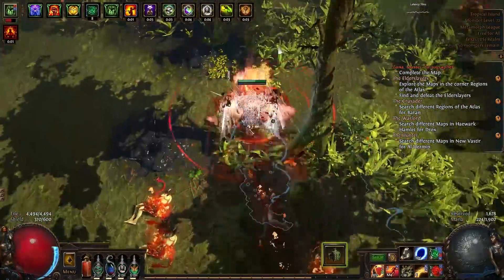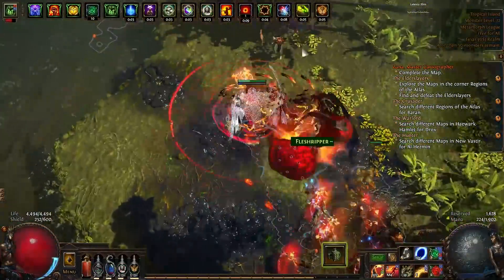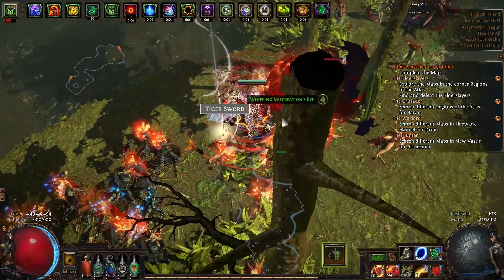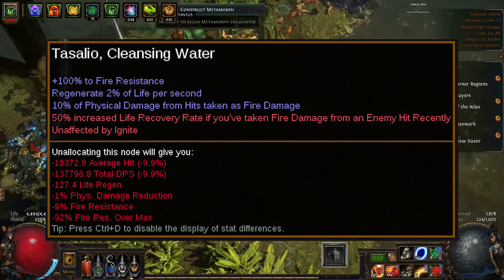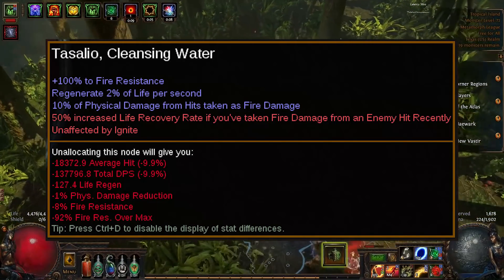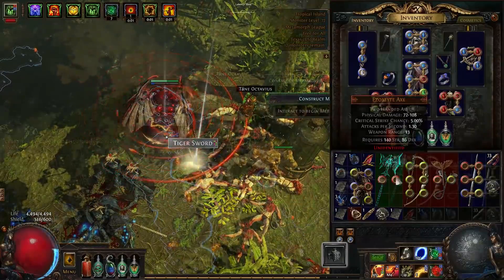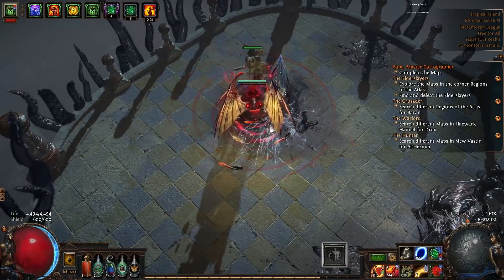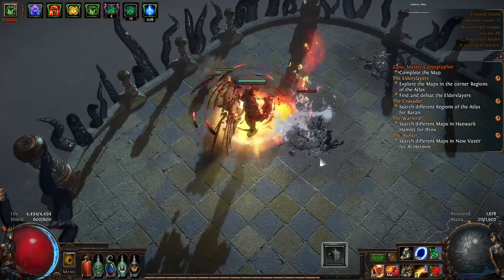So how did it go? As per the footage you can see in the background, it's really goddamn strong. First of all, it's just super tanky right out of the gate — insane regen, insane leech, and life recovery rate. There's this node that Chieftain has — they actually reworked Chieftain since the last time I played it — called something like Tawhoa's Cleansing Water. Basically it gives you a big amount of regen, a big amount of fire resistance, and most importantly: 10% of physical damage taken as fire damage, and 50% increased life recovery rate if you've taken fire damage from a hit recently. This means physical damage is going to be mitigated — that's a very strong defensive stat if you don't have a lot of physical mitigation — and then every time you get hit with physical or fire damage, you're going to get this crazy life recovery rate, which is a multiplier on all of your regen.